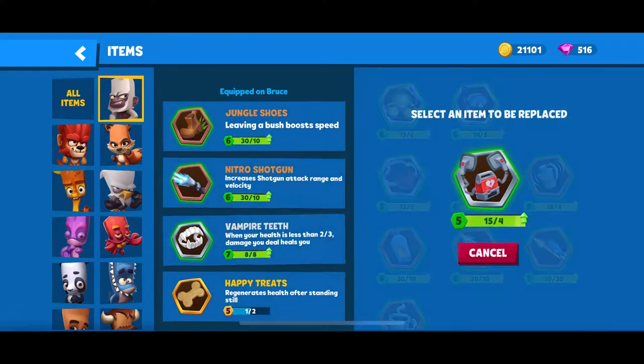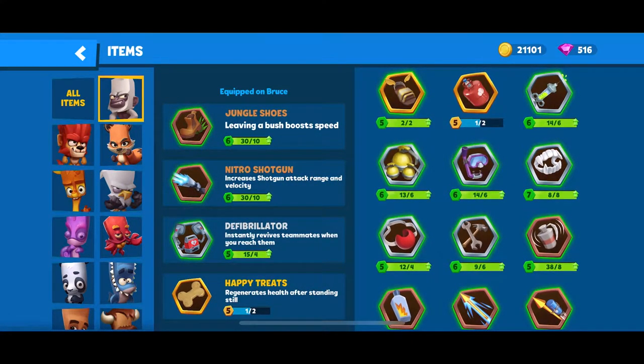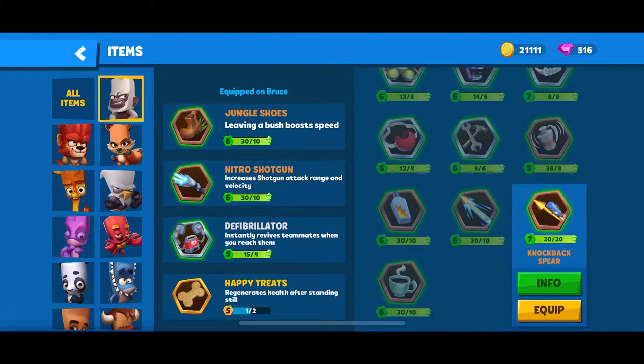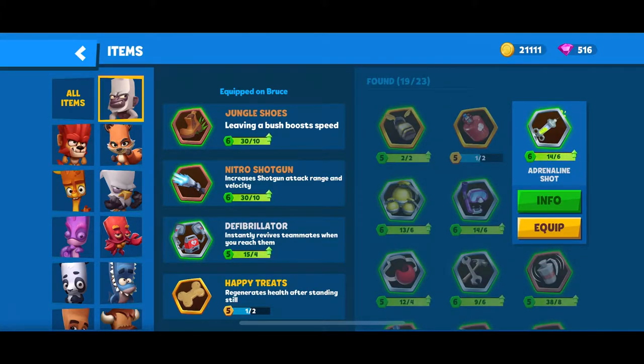You can replace Vampire Teeth for a defibrillator if you want. Now for what items you should never use on Bruce: all knockback items, snorkel, clown nose, and adrenaline shot — because you will usually have enough time to press the medkit since you have so much health.